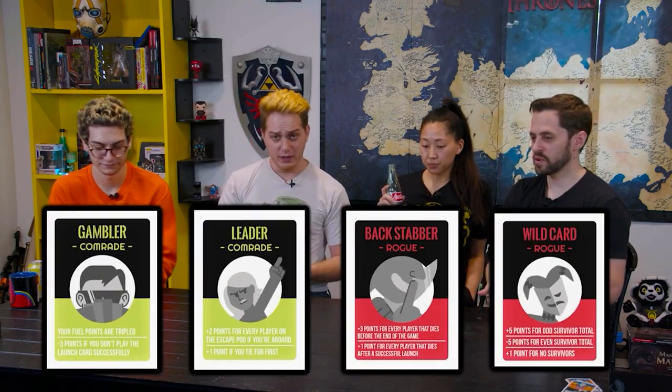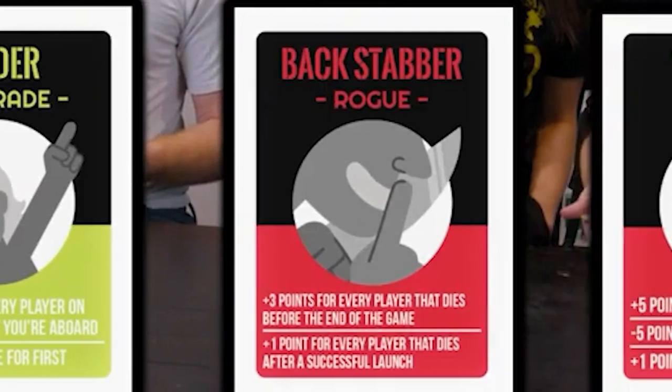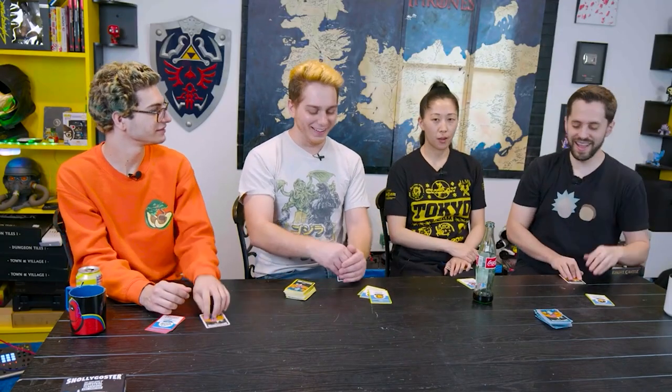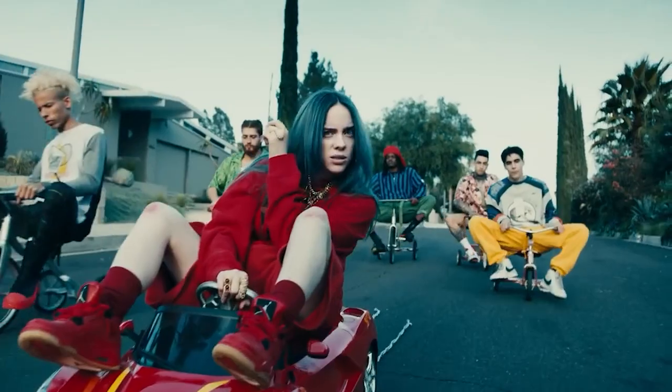Right now I'm going to assign each of us at random an agenda. All four available agendas will appear on screen. I've got a communist agenda. Two of us will be kind of good guys whose agenda is to help each other onto the shuttle and blast off and escape. And two of us are bad guys who will probably be trying to kill the others. Yeah, I'm a bad guy. I'm the bad guy.